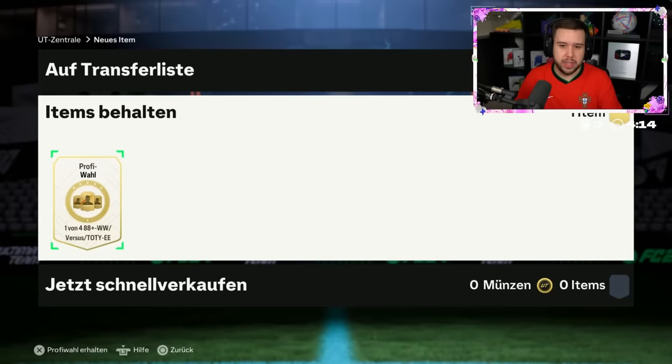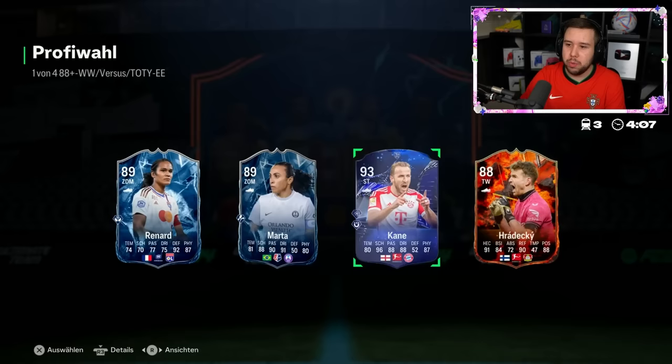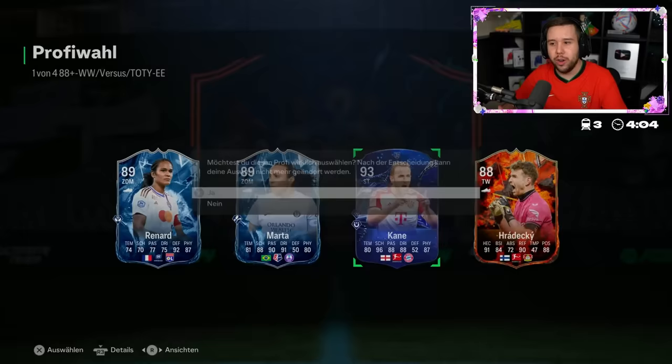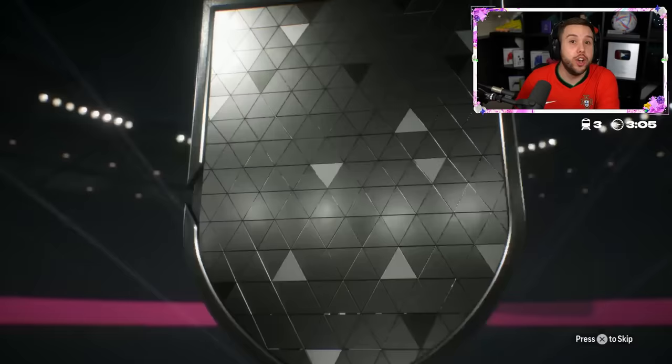Harry Kane again as like the best pull. Come on EA, we need to up these a little bit. Hoping for Pele or Hullet, something like that. It is still so weird to me how you can get Team 1 players in this, but hey, if we see a Hullet card we're not going to complain.